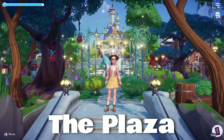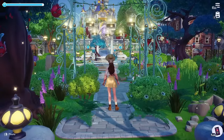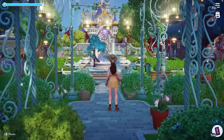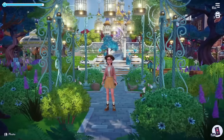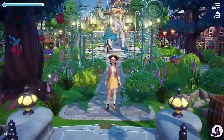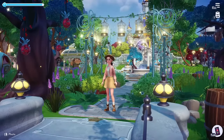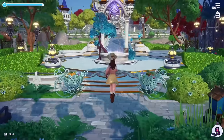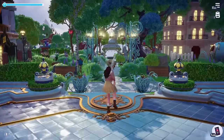The plaza is actually one of the main areas that I've done the most decorating in and have had the most different iterations of, because I just never could get my plaza quite right. There was always something off about it, but I feel like I finally have something that I really like — and it started out with these fairy lights, these little arches that we got with Fairy Godmother. I started off with just this centerpiece right here that leads you from the castle down towards the meadow, and I felt like I needed something like that in the center.